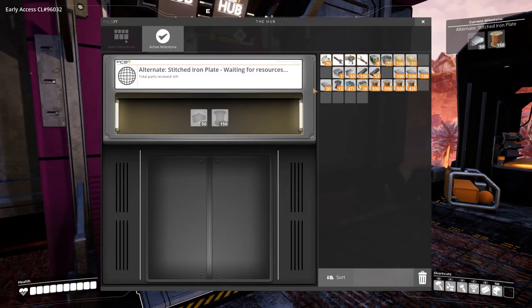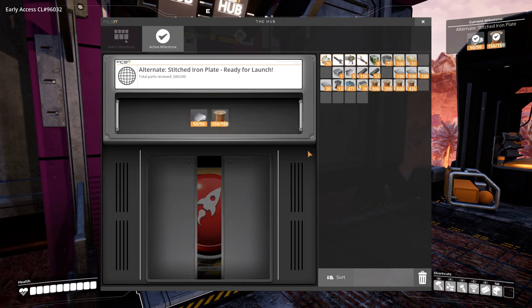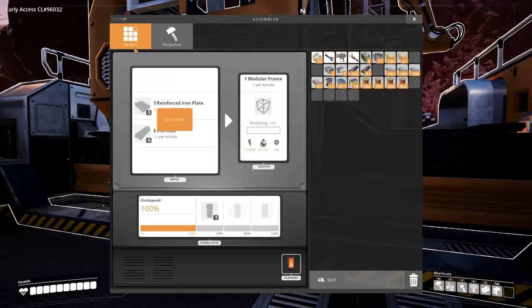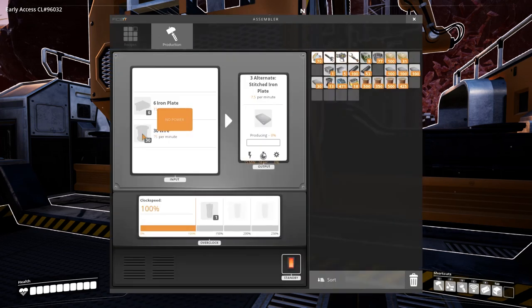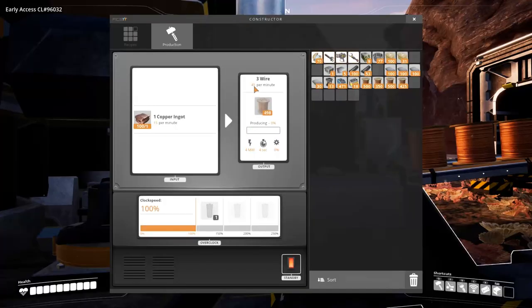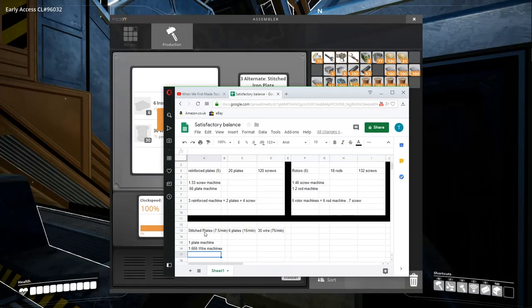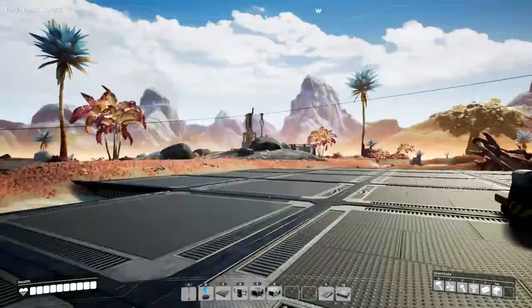Alternate stitched iron plate - yes, you can see iron plates and 30 wire. That is pretty good - we should think about how to use that. It's 15 per minute output and 75 per minute wire. The wire machine is producing 45 per minute. For 7.5 stitch plates per minute you need 16 plates and 75 wire per minute - the 75 wire per minute is more than a single wire machine produces, so I'm probably not going to be doing it like that.